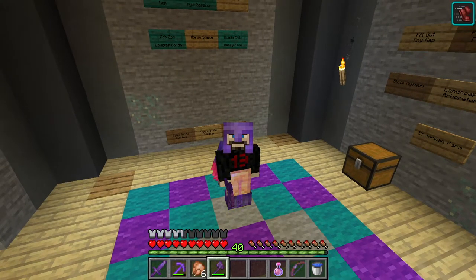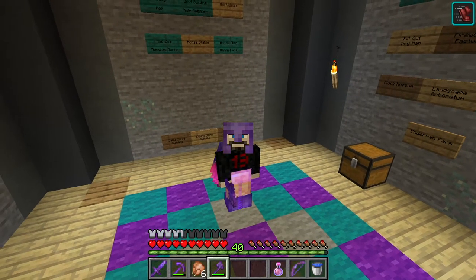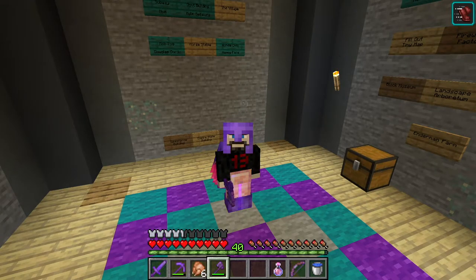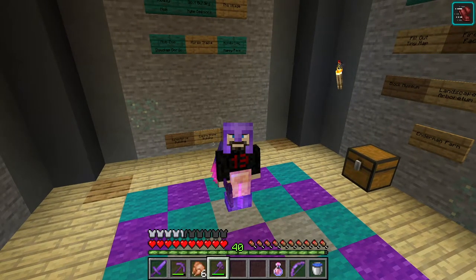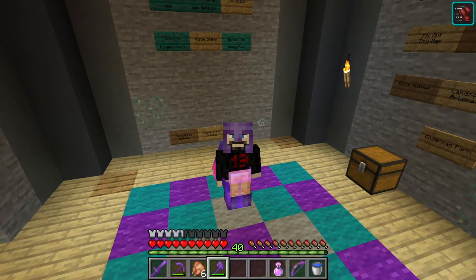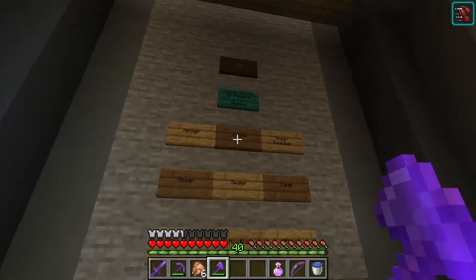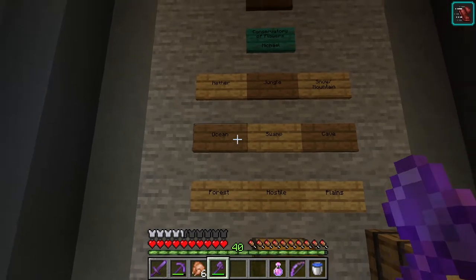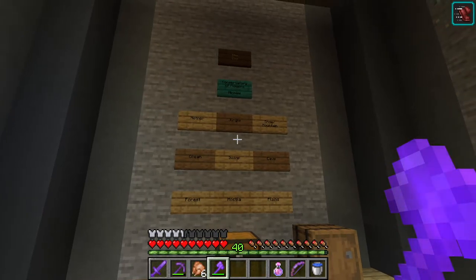There are some mobs I'm just not interested in getting. For example, villagers — they do count as a mob with lots of different variants, but we have a trading hall and I just don't think villagers belong in a zoo. Also, an elder guardian — there aren't that many out there, they're super dangerous and hard to transport. If we had one in the zoo, every time we visited we'd get a jump scare and mining fatigue, and that just doesn't sound fun. There are three categories of mobs: passive, neutral, and hostile. Passive are like cows and pigs; neutral mobs like llamas or iron golems don't fuss with you as long as you don't mess with them; and we'll capture a bunch of those.